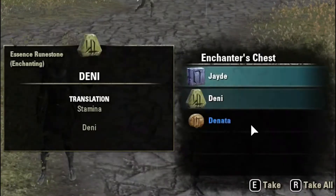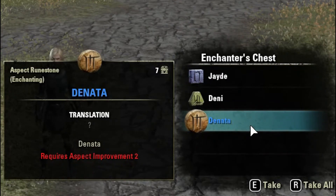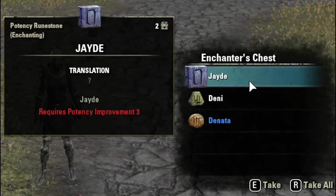Day three — this is a bit more recognizably a nice pull. Denata, the blue aspect rune, pretty nice, worth a couple hundred gold. Then we also got Denny, an essence rune, and Jeede, a potency rune.